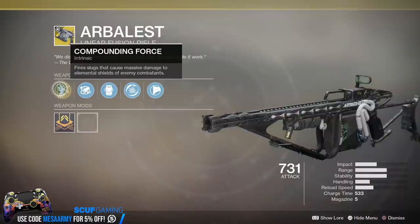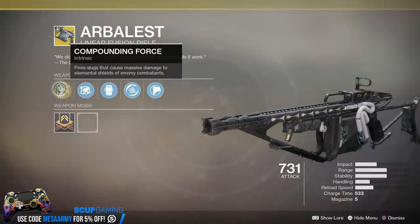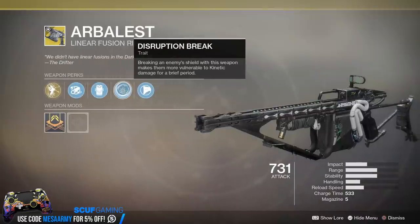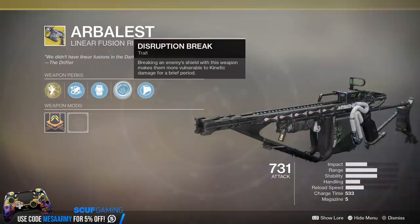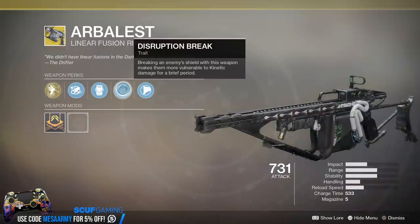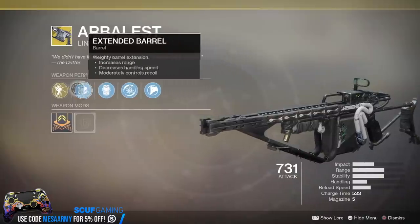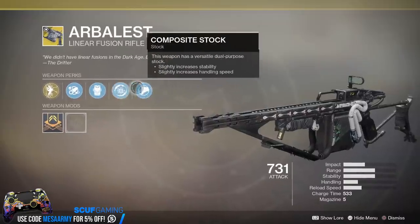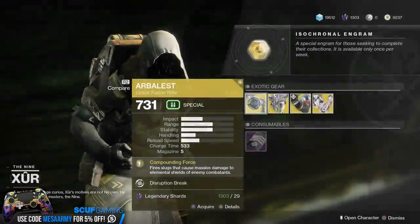Fires slugs that cause massive damage to elemental shields of enemy combatants. The second perk is Disruption Break — breaking an enemy's shield with this weapon makes them more vulnerable to Kinetic Damage for a brief time. So this was the weapon we grinded for during the Revelry, and now it looks like you can just buy it from Xur. We've got Extended Barrel, Projection Fuse, and Composite Stock. Grab it.